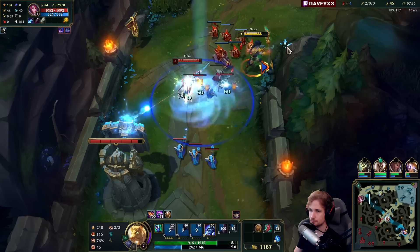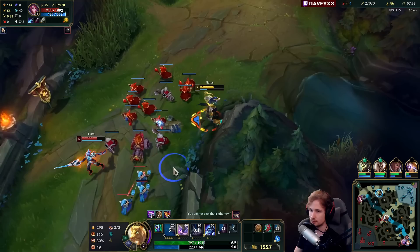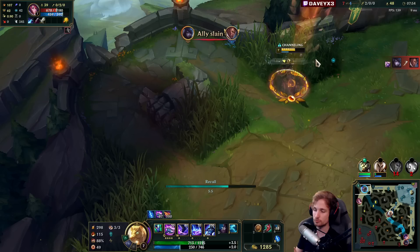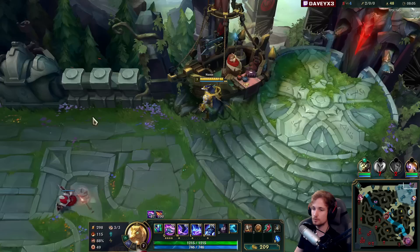All we have to do is reset this wave and get it out of the way. That's Bone Plating from her — she'll go for an all-in. You should absolutely never leave the wave frozen in front of your opponent's tower. If there's a possibility you can reset that wave, you absolutely have to do it — if you don't, you will fall behind insanely far. It's something you want to avoid at all costs.